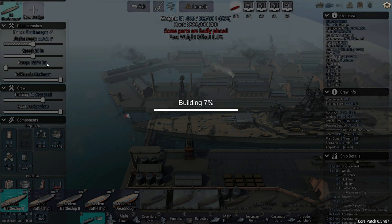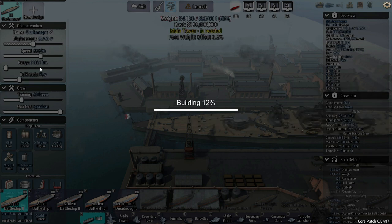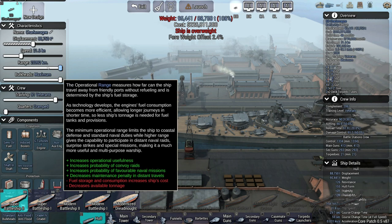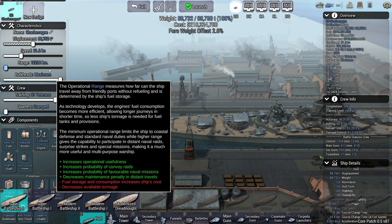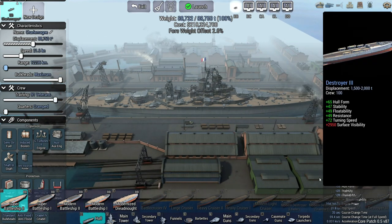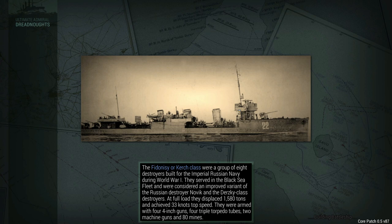You can see the range in kilometers being affected as things happen with the ship build. You can impact that range further by dragging it out — we could go all the way to 23,000 km, but it'll be significantly overweight. Since it's just a custom battle, we don't need to worry about all that. We've got veteran training but cramped quarters. I just want to dive right into battle and see how crew gets impacted.